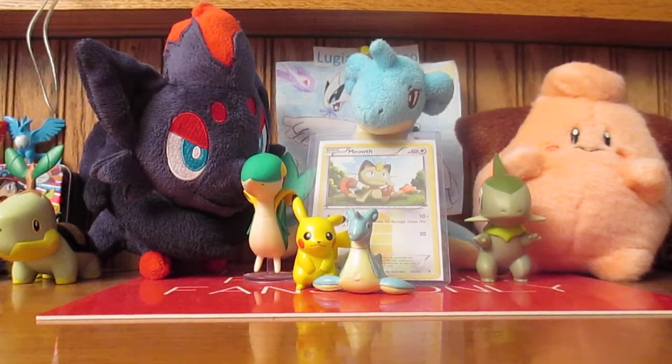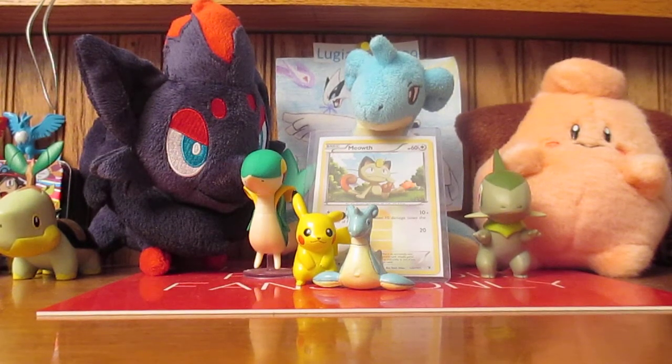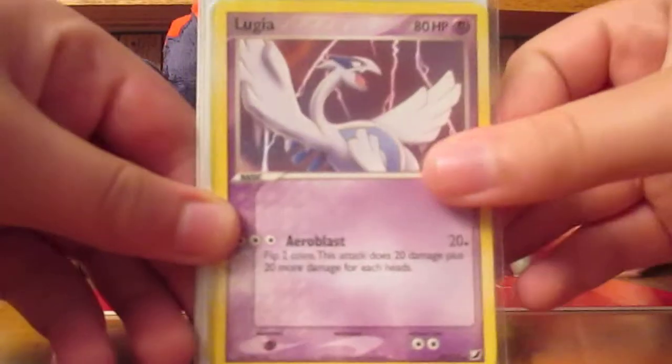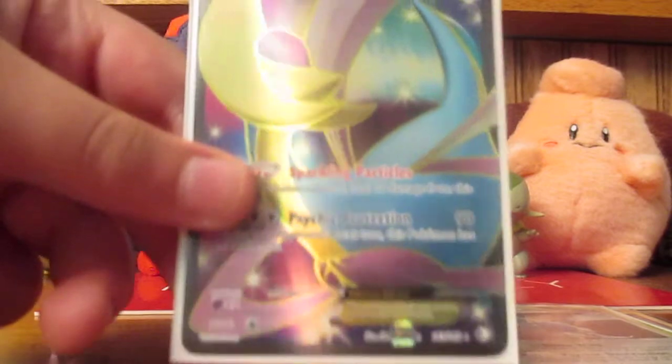So, what I got in the trade — let me get it out of the top loader real quick. It's kind of hard to get out every once in a while. There we go. What I got in the trade is these: a Lugia, another Lugia, a holo, and a Cresselia EX.